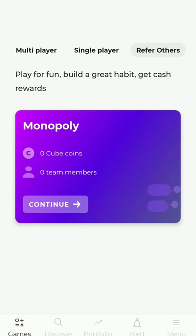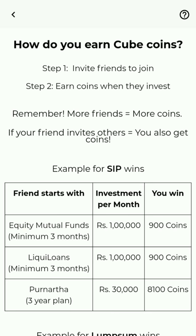Welcome to Cube's Monopoly Guide — a simple game that lets you invite friends and earn rewards. Each time a friend you invite joins Cube Wealth and invests, you earn cube coins.